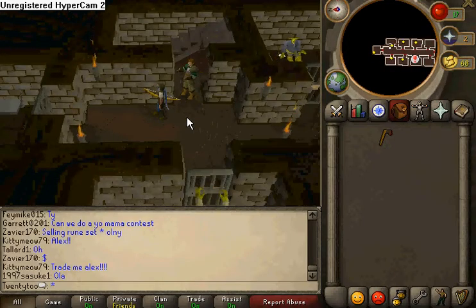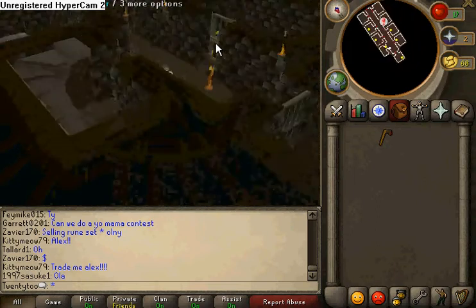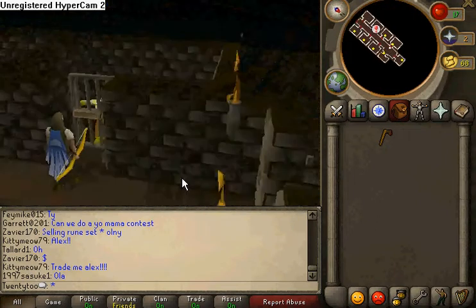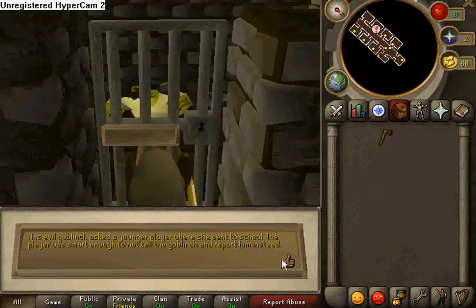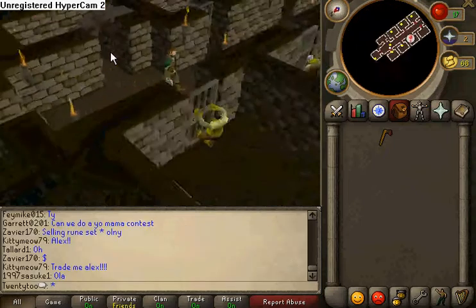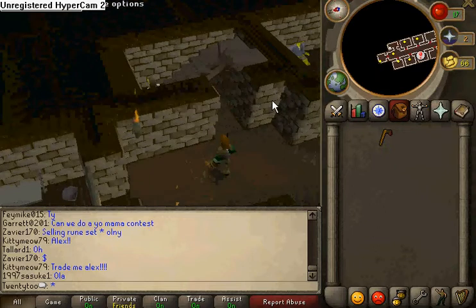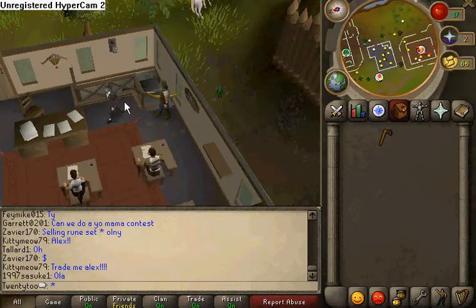Once you finish talking to him about that, you have to go to each and every cell and read what it says. Once you're done with that, you can go up the stairs and talk to Professor Henry right here.